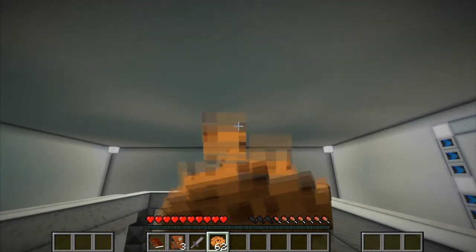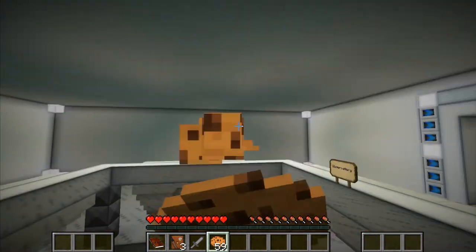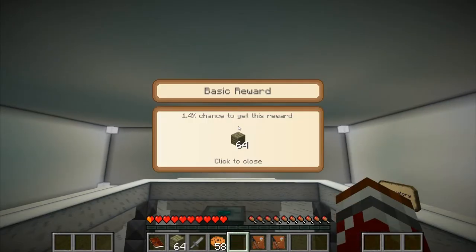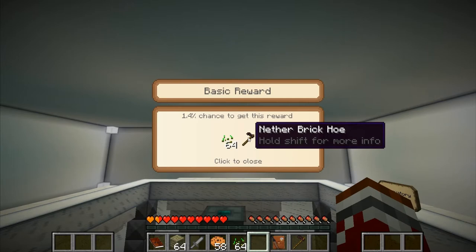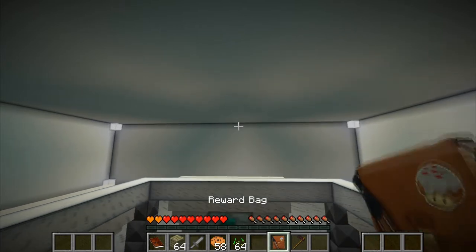I really hate cookies because of the separation and stuff they give me. So let's open the reward bags — the first one. Planks. Okay, that's really cool — seeds! I already have food going.